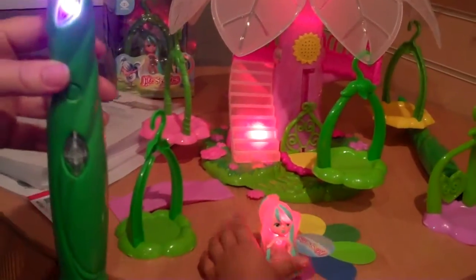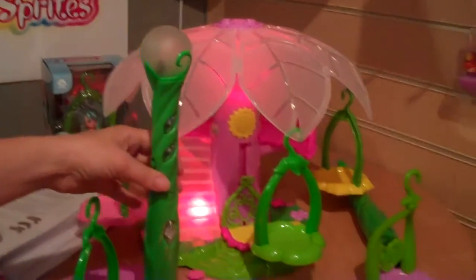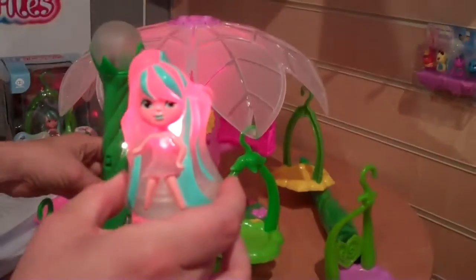There's a story — each of the little sprites have got their own story. They all are masters of a realm. So this is Brooke, she looks after all the water in the world.